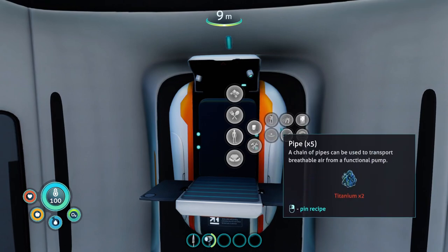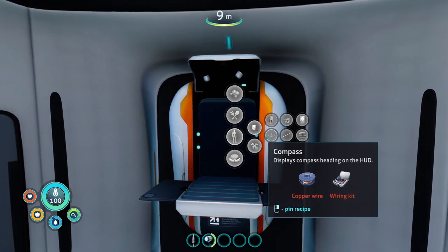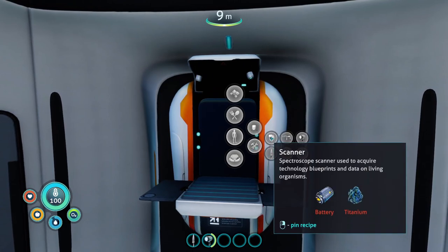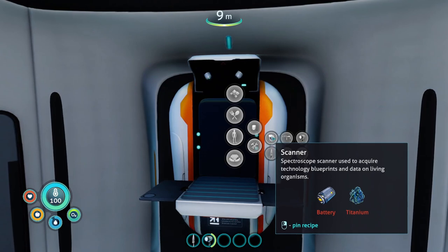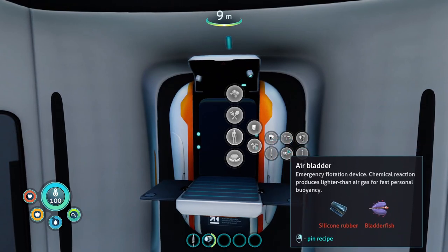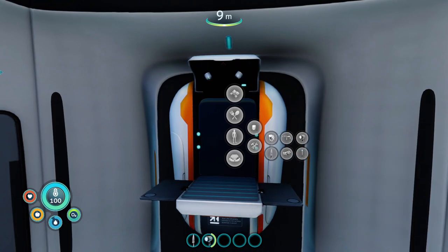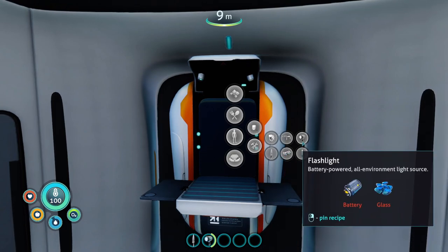Today I'm trying to look at what else we need to build in terms of our survival tools. A compass will be useful for sure, because I don't know where to go. I'd like a scanner to get all of the information on the new plants and animals. We probably don't need a repair tool right away because this is functional. On the other game, the life pod was broken and we had to repair it.